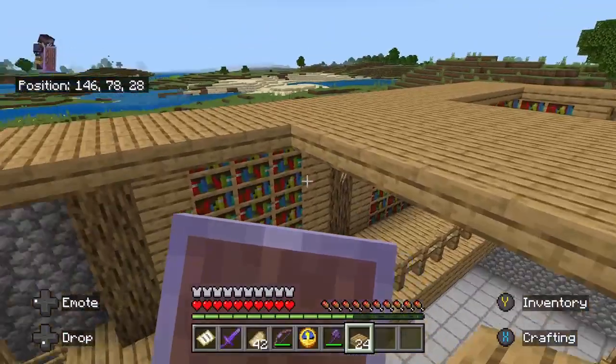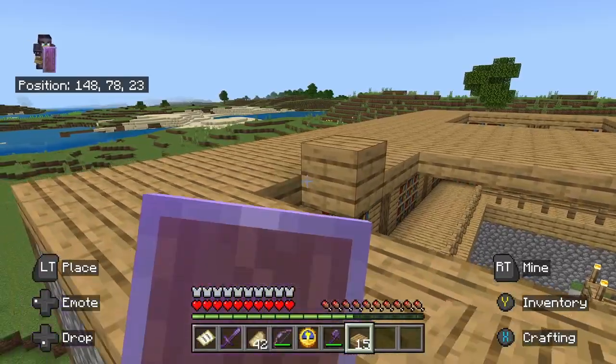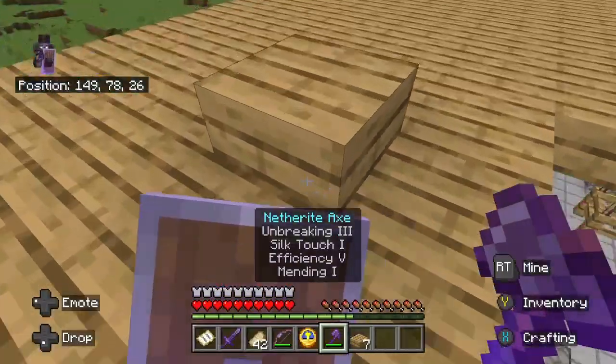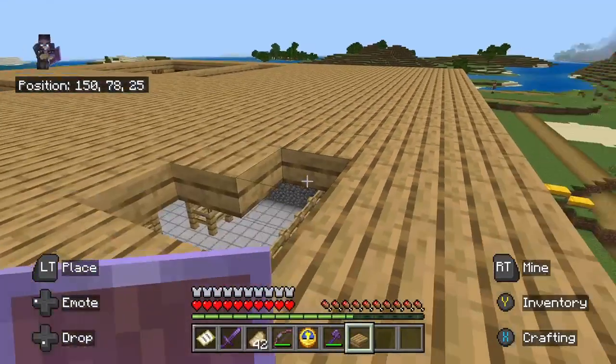Maybe I might place a chest or two around this top half as well, but what would I really put in that chest? Also, part of me was thinking of making a chiseled bookshelf in some areas, but that would just be kind of stupid really, because I would probably want to use it as a secret door — but what would I use a secret door for in this building?